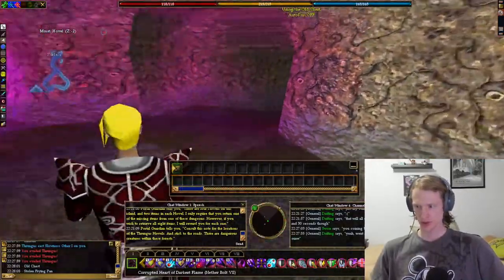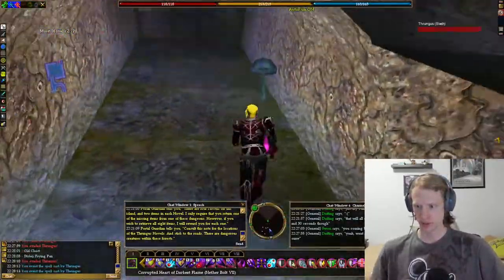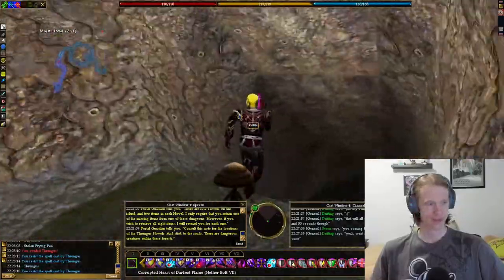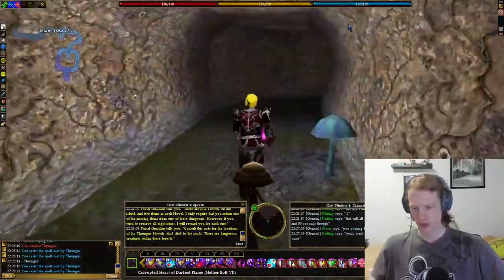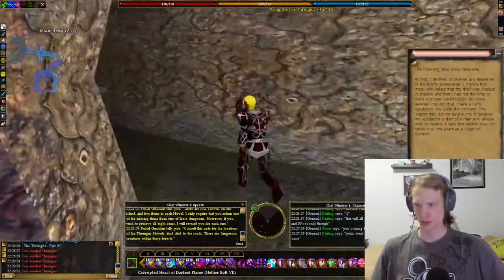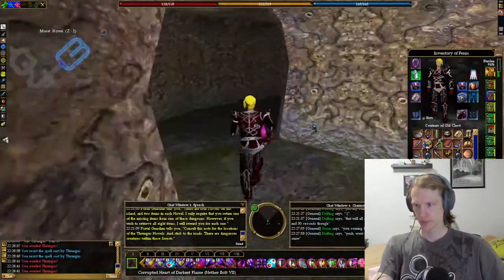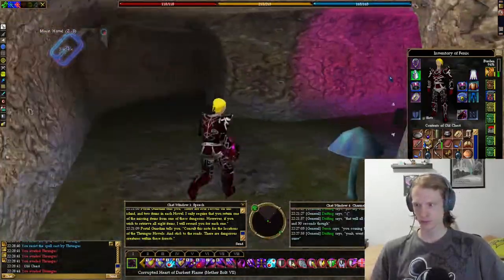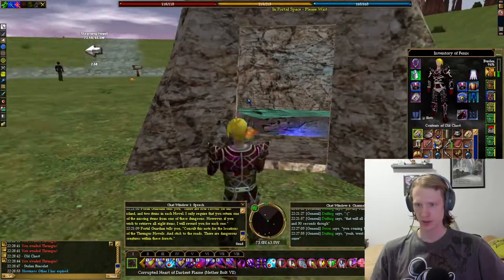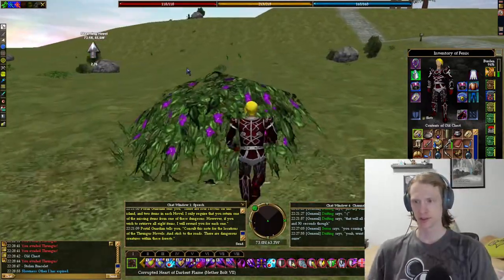Old chest with a stolen frying pan — stolen by some mushroom people. Whatever Frungus are, they're giant mushrooms. There's also books in here you can pick up if you want to learn more about the giant mushrooms. Old chest — that's six, so two more. A Steaming Hovel — what names: steaming, humid, sultry, and moist. Awful, awful names.